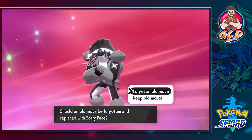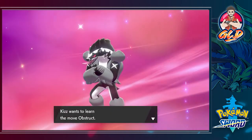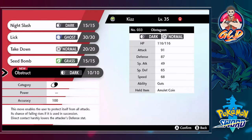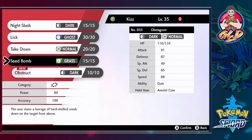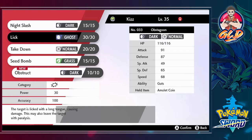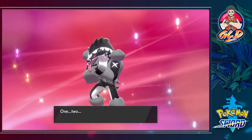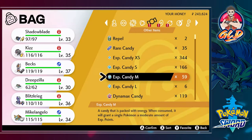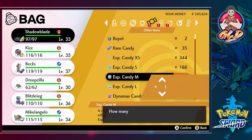It wants to learn Obstruct - let's see what that move does. It enables the user to protect itself from all attacks, with the chance of failing rising if used in succession. Direct contact harshly lowers the attacker's Defense stat. I am definitely going to use this and switch Lick out for it - it's a win-win situation. And there it is, Obstagoon has evolved!